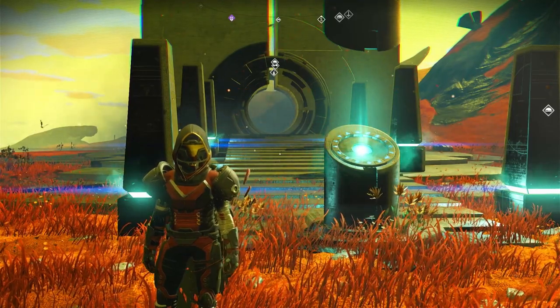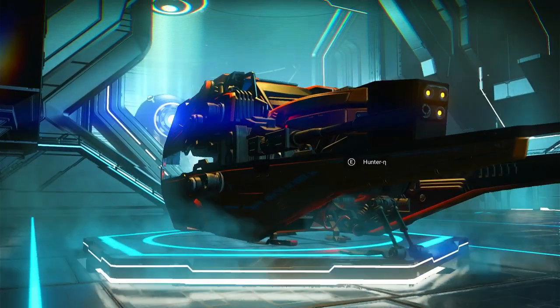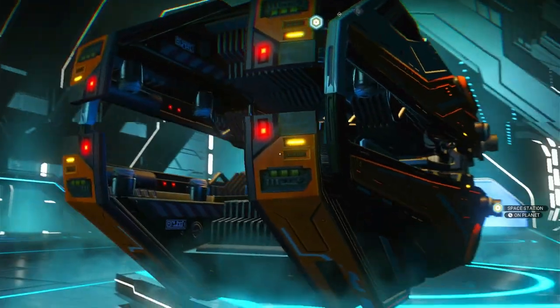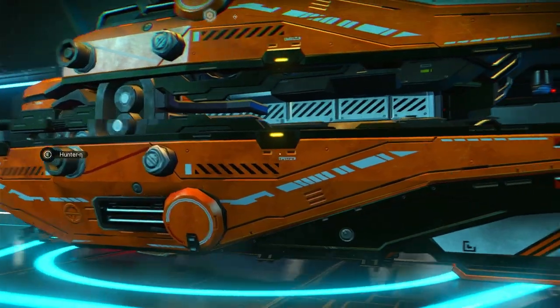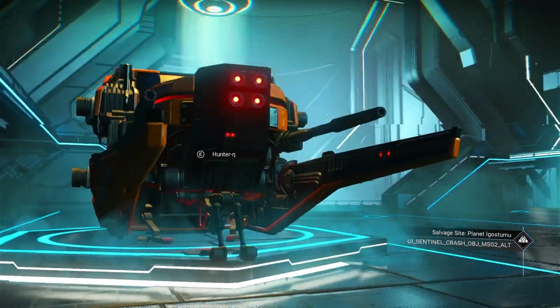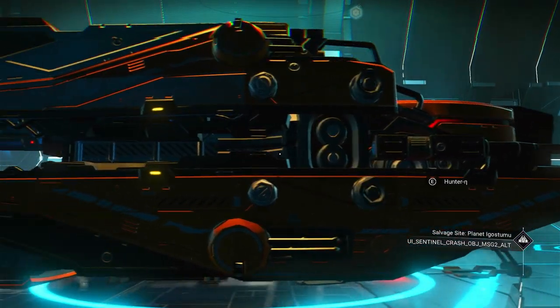In this video I'm going to show you how to get this really cool red and black sentinel ship that is S-class. This ship was not discovered by me — it was discovered by Dito0002 on NMS Coordinate Exchange. Link in the description to give him your thanks and a thumbs up.